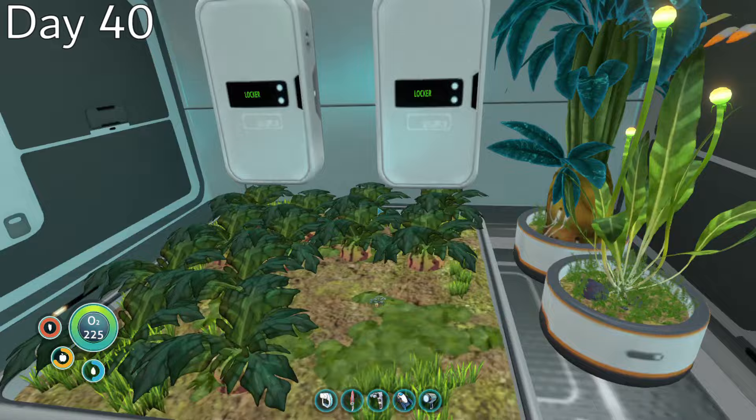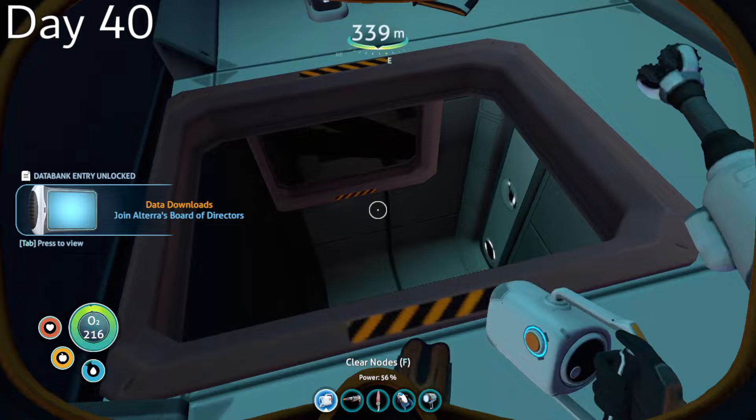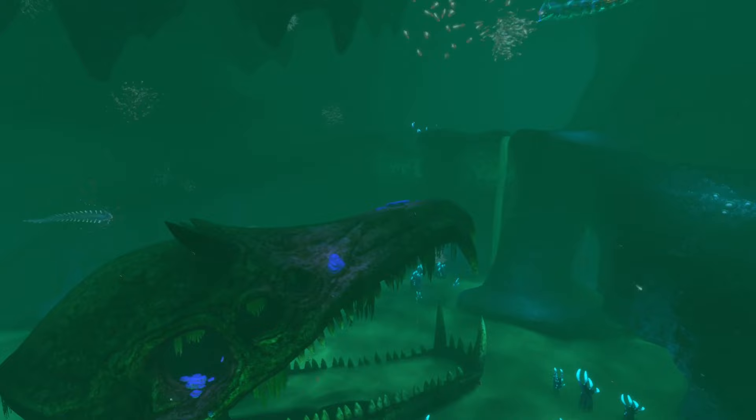Day 40, after what felt like an eternity, I was eventually able to find the right part of the trench. Before proceeding, I decided to explore the massive Aurora wreck that had somehow gotten wedged all the way down here. There wasn't really much I needed at this point, but I did find the data box for the Cyclops sonar upgrade — which would have been really useful a couple days ago. At this point, I began to get very nervous, as I knew I would soon be fighting my first Leviathan.